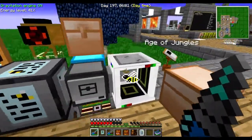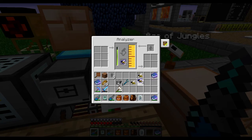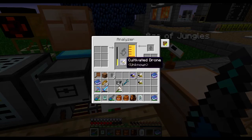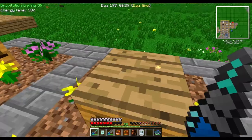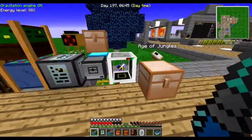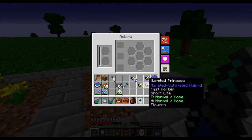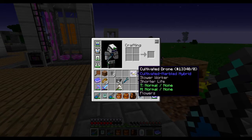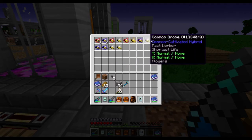Marble cultivated. Cultivated common — that one could probably be a fairly good combination, or maybe that one: marble cultivated with fast worker. Let's see what these turn out to be — if they are any good, I might consider using them. This will mutate eventually. Cultivated marble, marble cultivated — there is a 50-50 chance, roughly. Let's do that. These are cultivated common marble ones — we can store these. We might get something decent out of this.